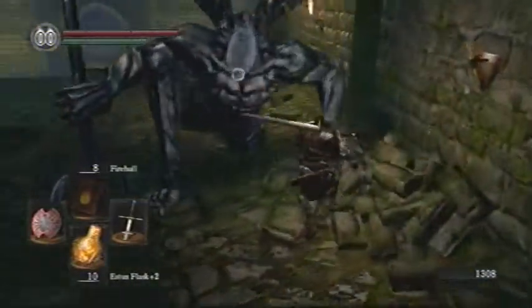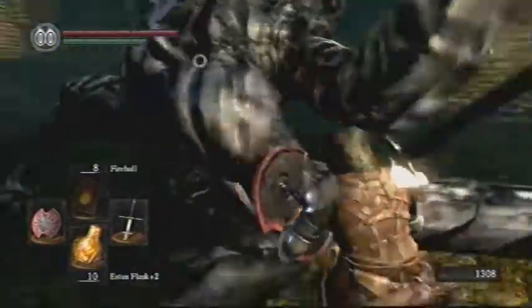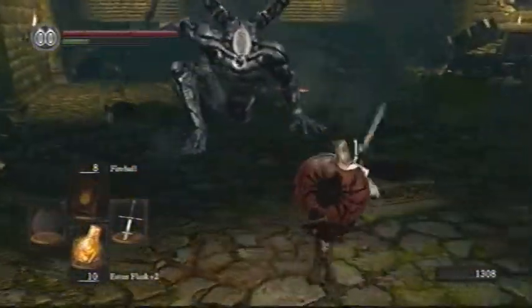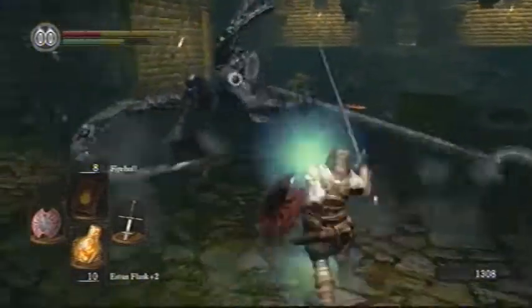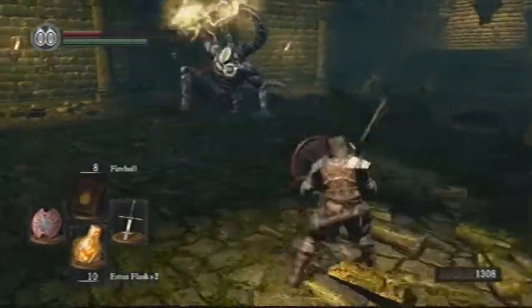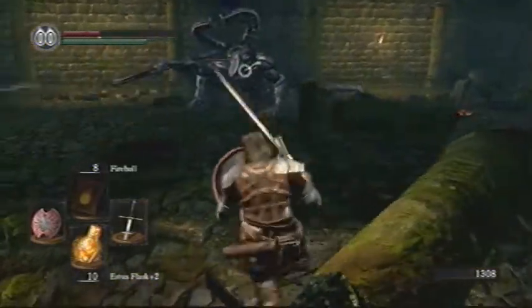I believe he's called a Titanite Demon — or maybe a Faceless Demon. He hits pretty hard but it's very easy to avoid him. Basically what I would do is try to get him away from the rubble.